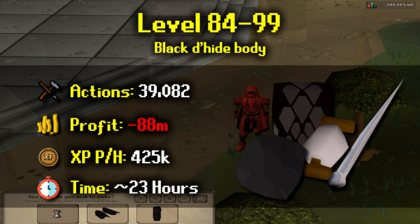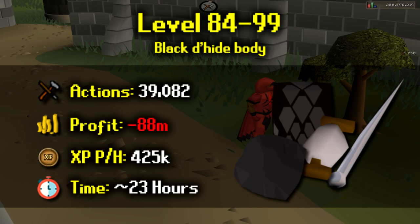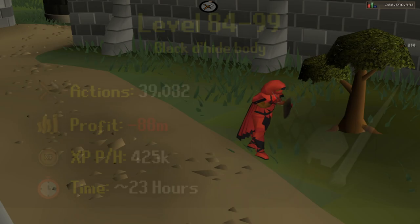Moving on to one of the fastest methods: black dragonhide bodies. Like red dragonhide bodies you'll require a needle and thread but instead you'll need black dragonhide. To reach level 99 you need to make 39,082 black dragonhide bodies at a huge cost of 88 mil. With a price like that you can expect 425k XP per hour and it should take around 23 hours to reach level 99.